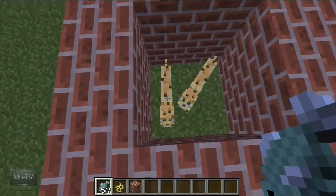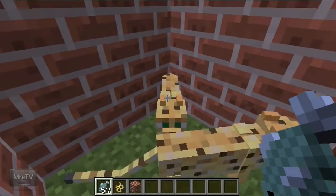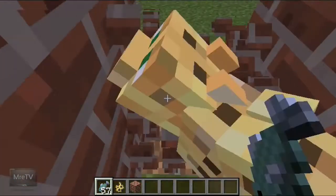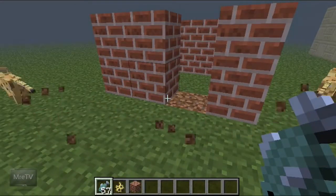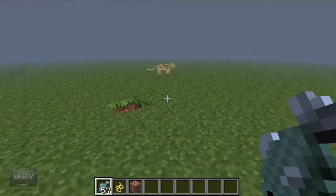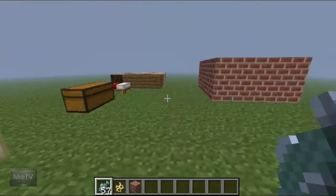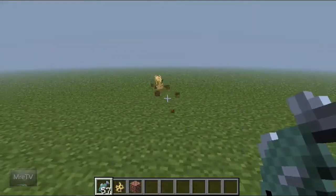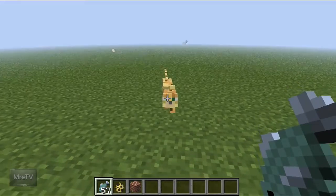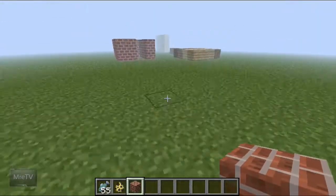Now let's come up here and tame these cats. I'm not sure if we can do this in this short area but we can try. These are a pain to tame - you've got to try to get at least one because they're crazy to get. They came out in the last update. Once the tail goes down you know you can tame it, so follow me.